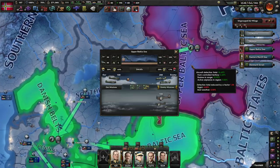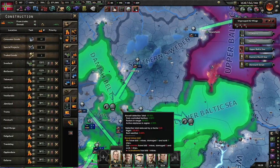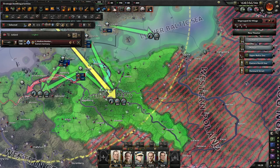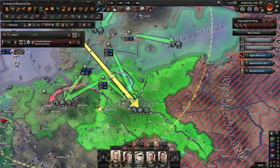As usual, we don't have nearly enough air superiority — we need to update our fighters and get more of them. The strategic bombers are ready to go again, so we'll go after the anti-aircraft guns and probably some of their military factories as well. We'll check if there's any radar around here too.